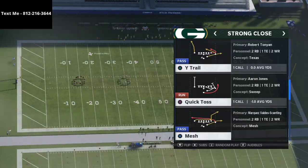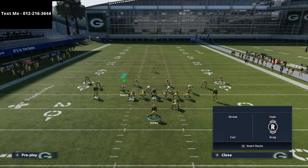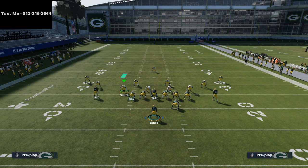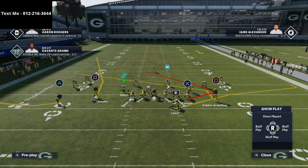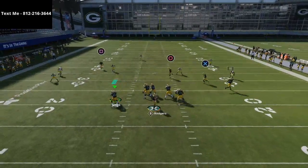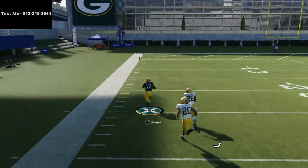The play is called Wide Trail. The only adjustment we have to make for Cover 3 is to take Jones and put him on a swing route to the left — not a wheel route, a swing route. Motion him out, and at the snap of the ball the corner is going to completely glitch out trying to cover the swing route. It's going to be a one-play touchdown.